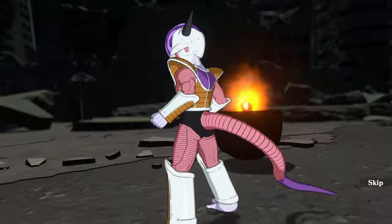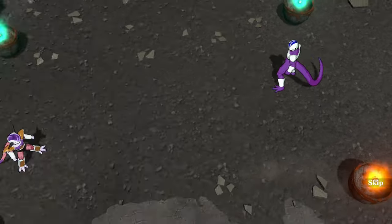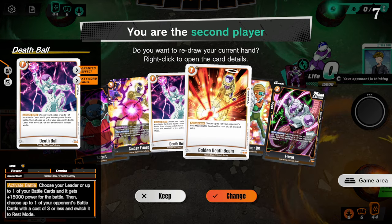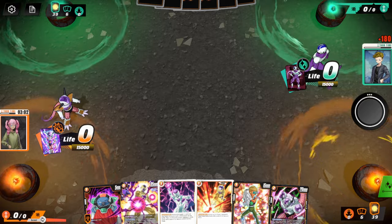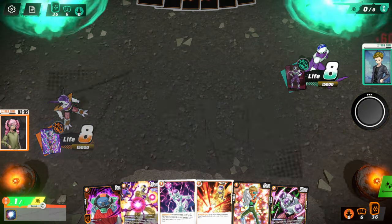So let's see — what we're going against is Cooler. I've never fought Cooler before; this will be interesting. I think Cooler probably has advantage over me on this fight for sure. I'll keep this hand — I think it's a decent enough hand. I can't remember if I'm going first or second. I'm going second.